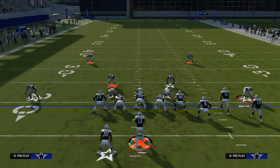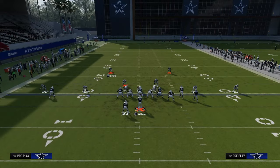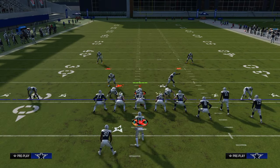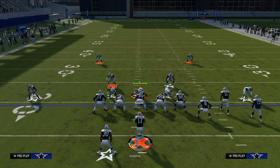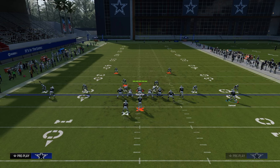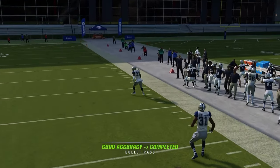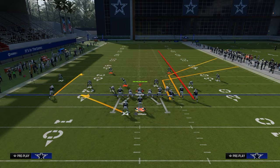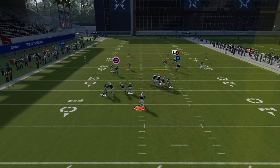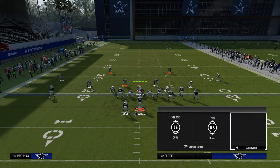If they start doing that, the other method they'll use is putting the safety in a curl flat, shading outside underneath and over top — giving them a lot of coverage on that side. Offensively, the counter is simply motioning out the clear-out streak and running the same exact concept. All the reads are the same if they don't make adjustments, but by motioning out that streak, your deep corner route now has a chance to get over the top on the right sideline. This is how you utilize this concept to really attack any defense.